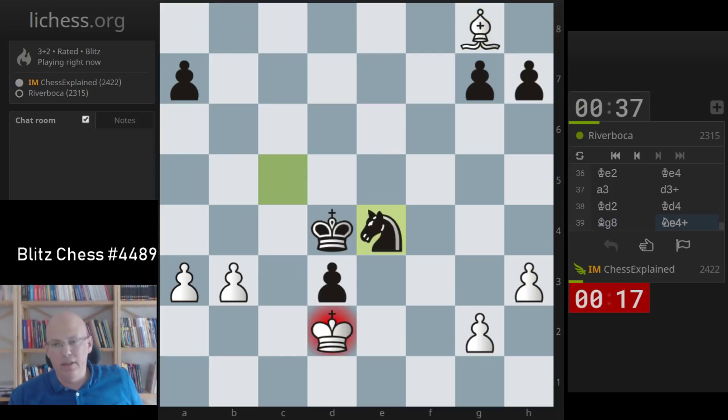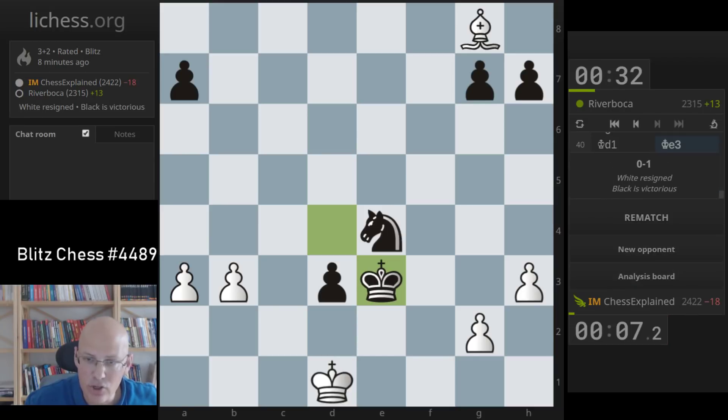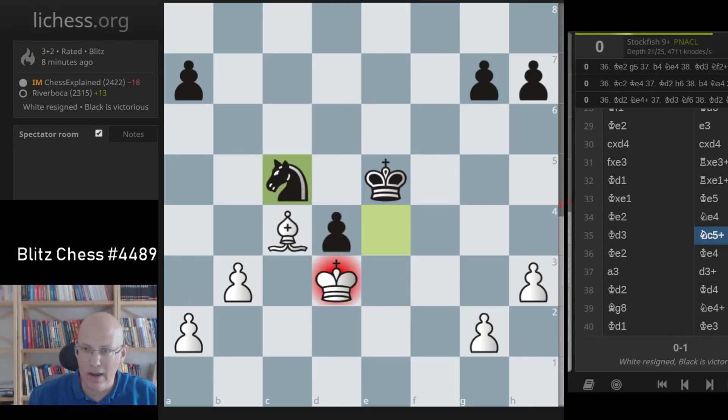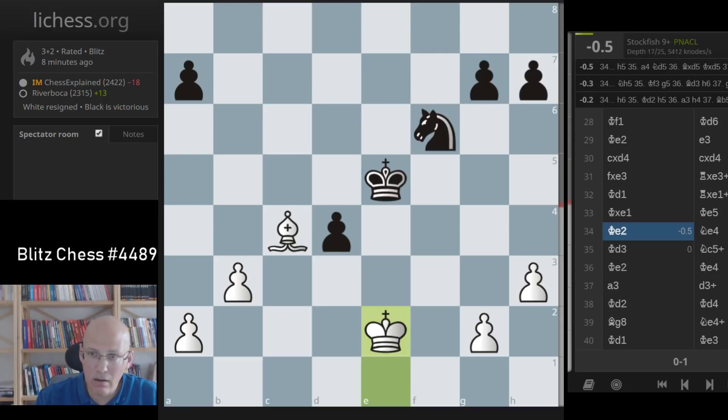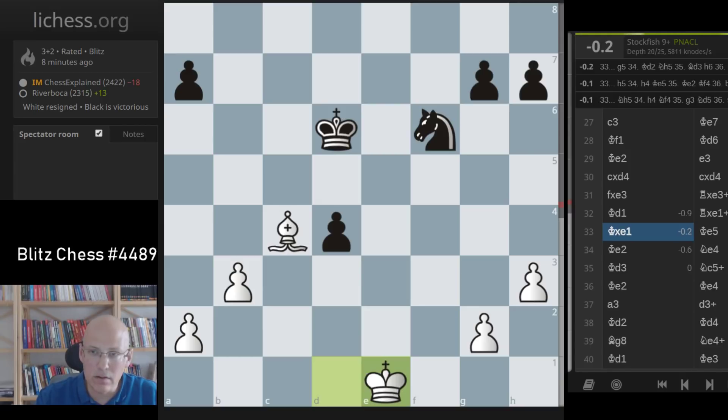I'm blundering stuff — shoot. He's just worse of course with the knight against the bishop at the very beginning of this ending, and I'm blundering this. Yeah, now he's winning with the knight trick check. At the beginning this is just a bad ending for black. Okay, the engine gives it equal, but I should be totally okay here — it doesn't matter that he's got the passer on the d-file. The engine gives equal? I don't know, that's surprising — why am I not better here?